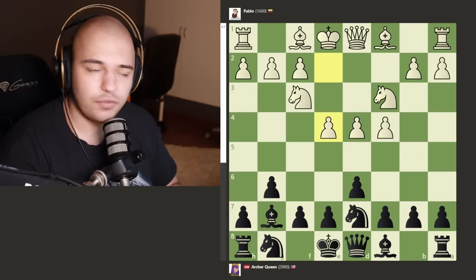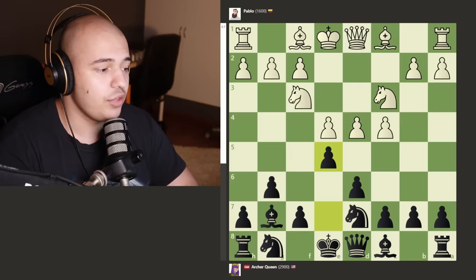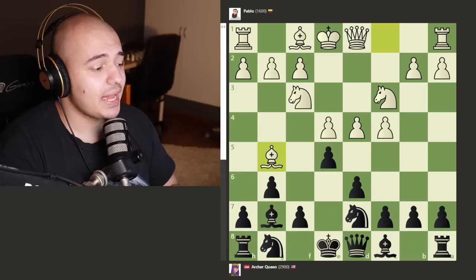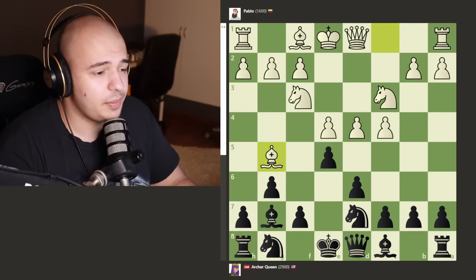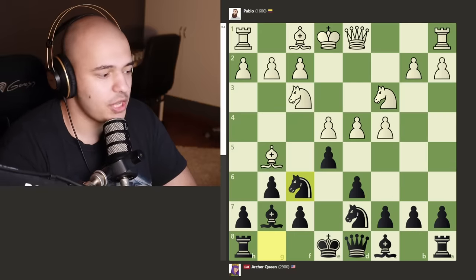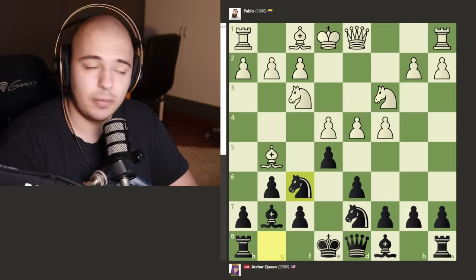Pablo is like plus one — he has full control of the center. Everything just looks like it makes sense. We get e5 and we can still take on e5, but instead we get the bishop attacking the queen. You have a bunch of options: you can develop a knight, put a bishop here, push the pawn. The best one is probably just to develop the knight because if you take, I take with the knight, keep a perfect structure, castle on the next move and develop a piece. But here is where Pablo kind of took his opening advantage and started going a bit crazy.